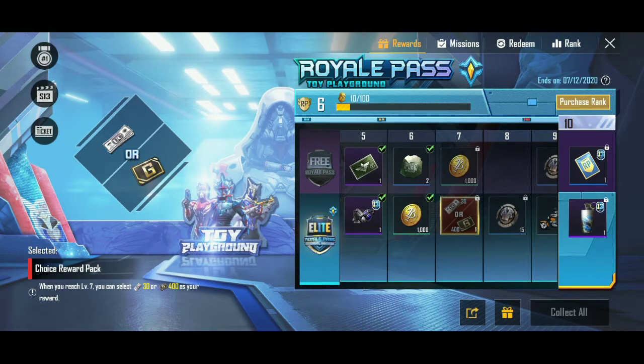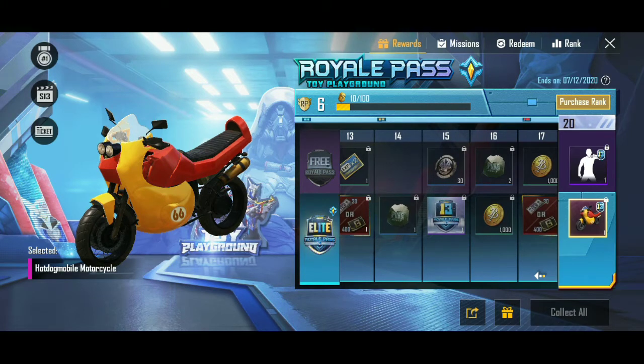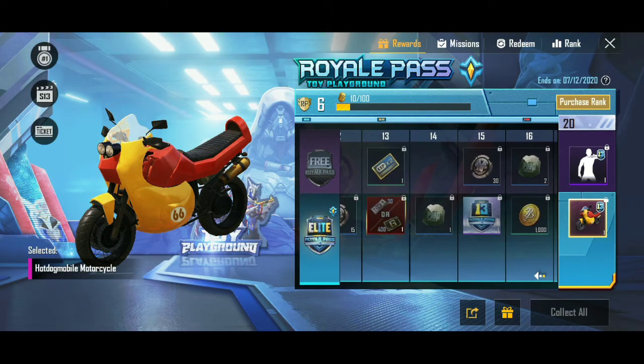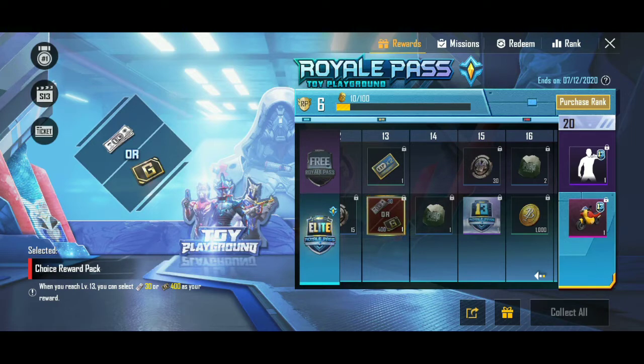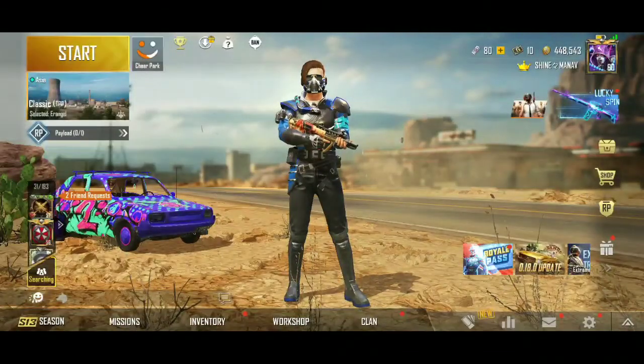You will get this 30 UC or 400 Gcash option. You can see that when you reach level 13, you can select 30 UC or 400 Gcash. I repeat, don't waste on Gcash. I will tell you what you can do with Gcash instead.